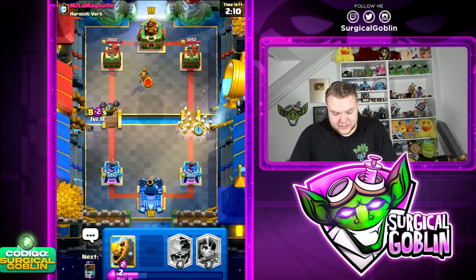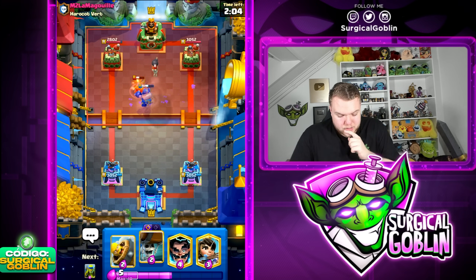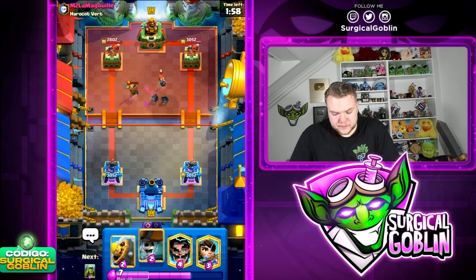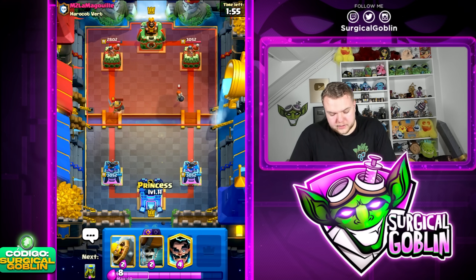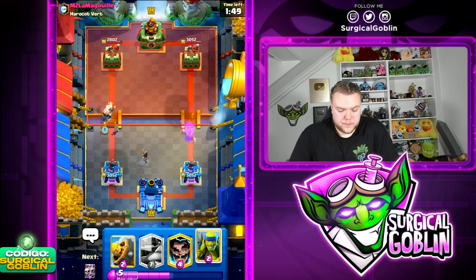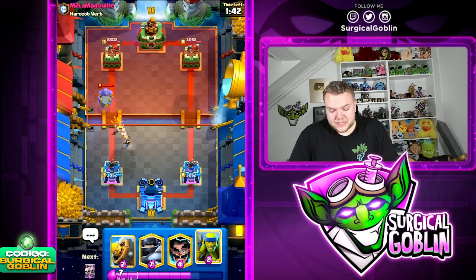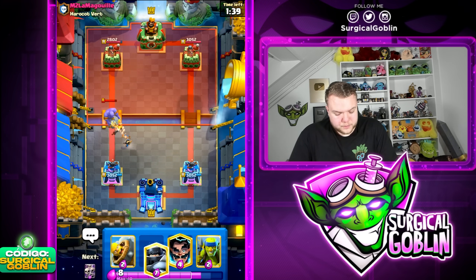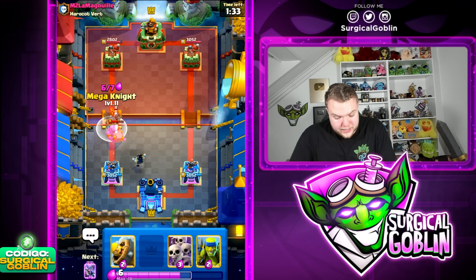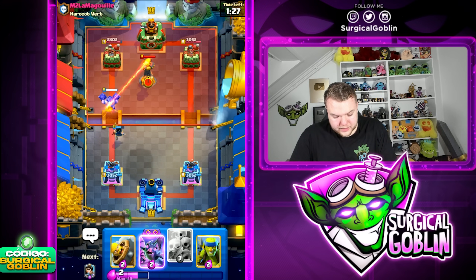So far a pretty decent start. Let's go Skeleton Army right side, Bats left side. He also has Bomber, Nado, Inferno Tower, and Bowler. Looking like a Graveyard deck I think. Let's go Wallbreakers left side — he doesn't have the Nado in cycle so Wallbreakers won't activate the King Tower. He goes with Bowler — I kind of wanted to protect the Princess but he has the Inferno Tower so it's not worth it. He gives us a really good Mega Knight jump — I'm definitely going to take that. He should have the Inferno Tower again — yeah he does. Maybe the Ewis can reset it.